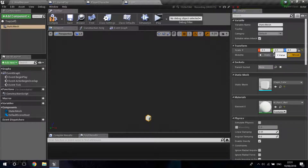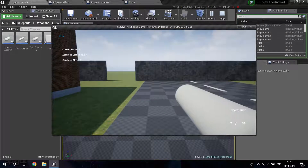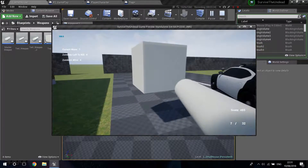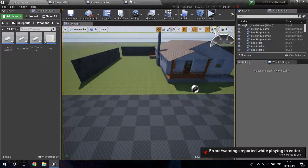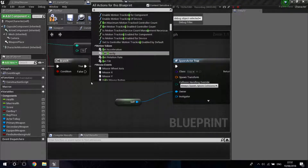I'm going to reduce its size to 0.1 so it's smaller, and set the Z scale to about 0.05. Let's play and press Z to test. There are some issues — I'm spawning with the full transform but I don't want that, so I'm going to delete this and get just the actor location, then split the struct pin.